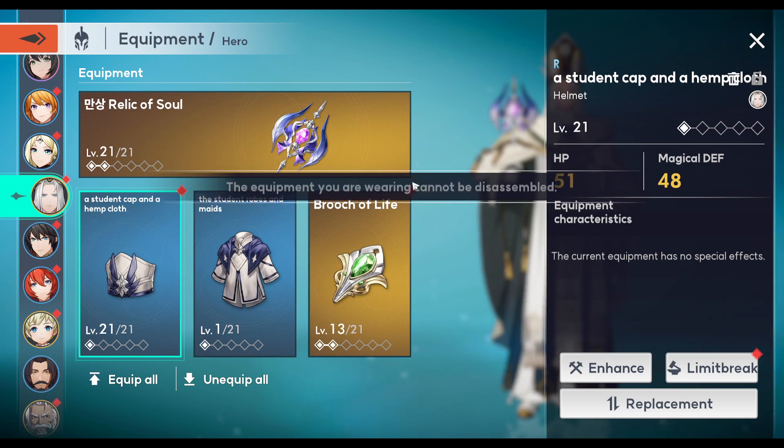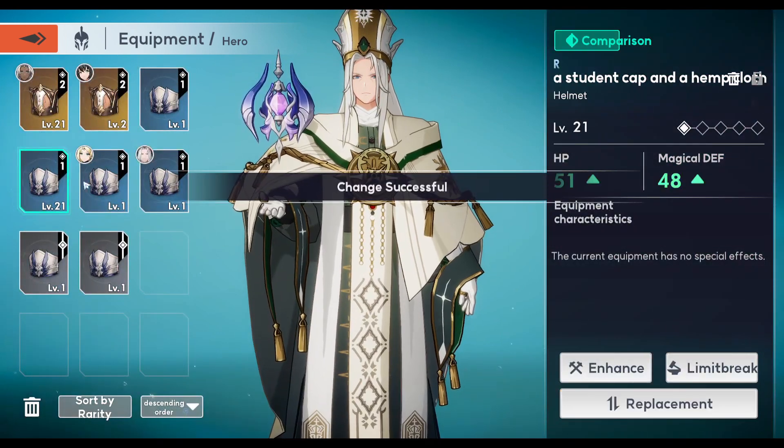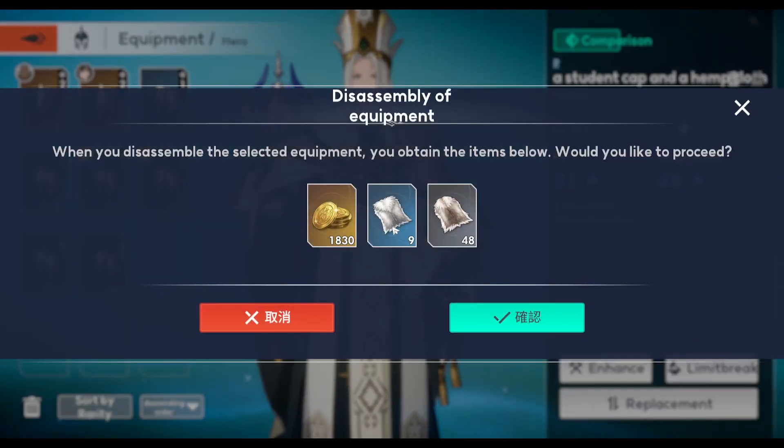So you can see here, if I disassemble this — I can't disassemble this one, so let me quickly swap to something else. I select a level 21 gear and I try to disassemble it. You can see I get basically all the materials I used to upgrade it to level 21 back.